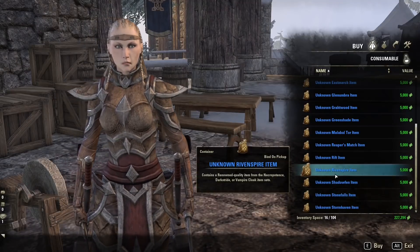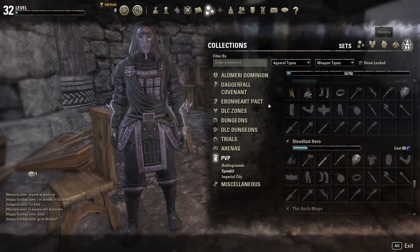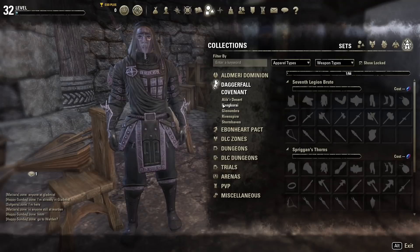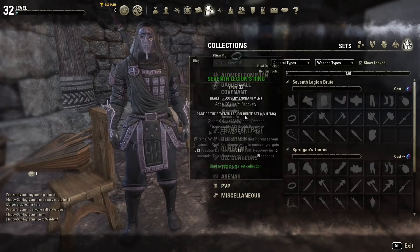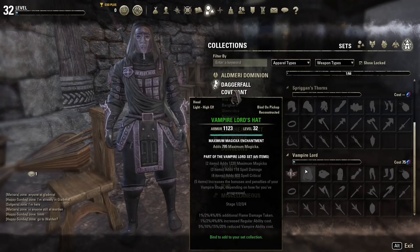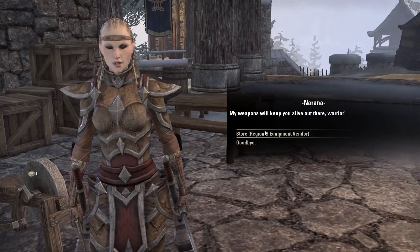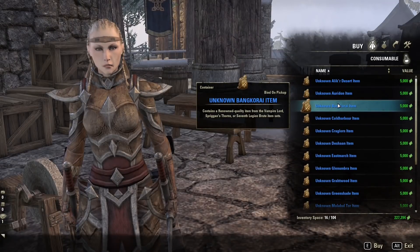I just really thought this was interesting, so let's just buy up a region we don't already have. I don't have Alik'r Desert much. Let's look at some sets — which one do I want? The Vampire Lord set — I would like to get the Vampire Lord set. It comes from Bankari, so let's go ahead and buy it up.